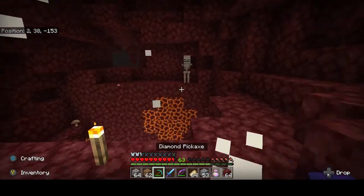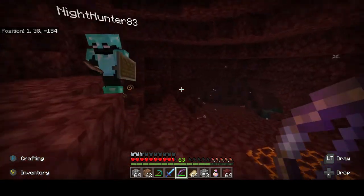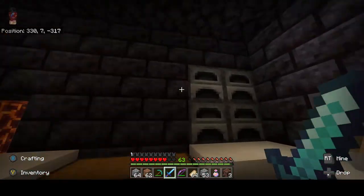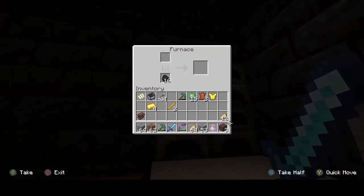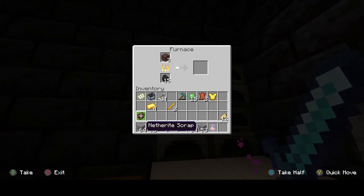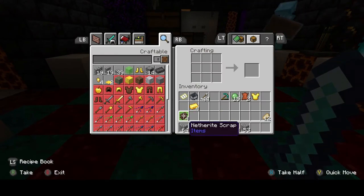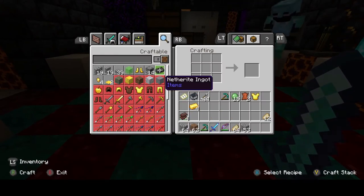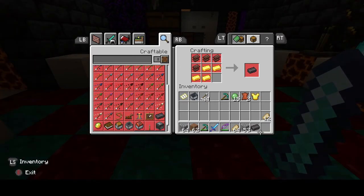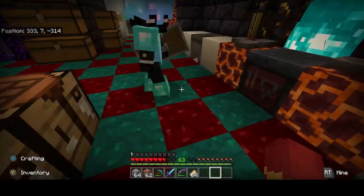That's the easiest way to find ancient debris. Now we're going to go back and smelt it - we'll show you how to make netherite armor and other stuff. Now that we're back in the base, we're going to smelt the ancient debris into netherite scrap. This is what netherite scrap looks like. Then you come over to a crafting table, take four gold ingots and four netherite scrap, and make a netherite ingot.